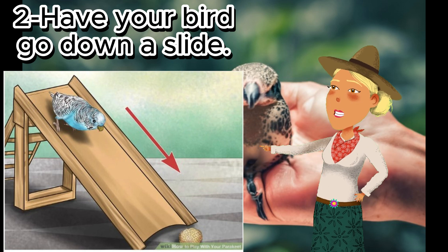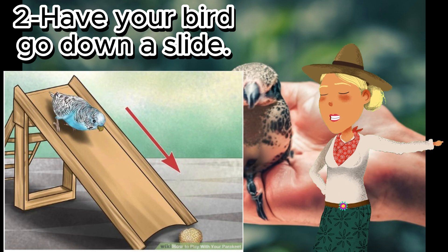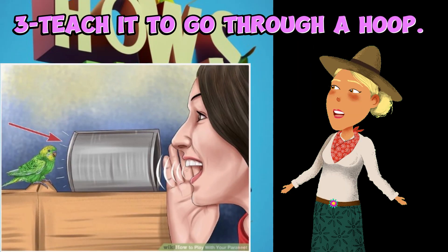It is easier if you break tricks down and teach them in steps. Train your bird how to climb the ladder before instructing it on how to go down a slide. You may have to make your own slide out of PVC pipe, since commercially available parakeet slides are hard to come by.